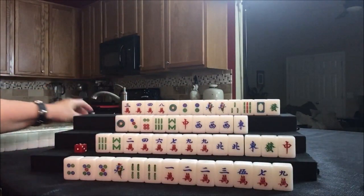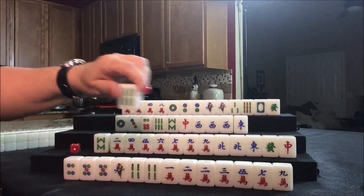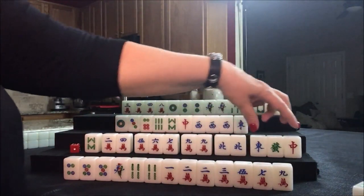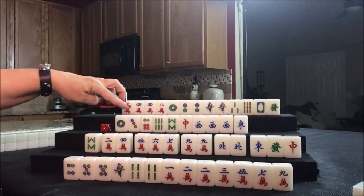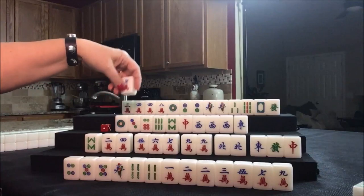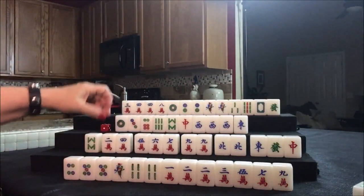Nobody can take the one dot, so let's draw for south — five crack. Look at that half flush. Let's discard the six bam. Potential chow, chow, potential pung, potential pung — we can just get rid of those. Now we have six bam. Nobody can take it, so we'll draw — seven crack. We can discard that. Nobody can take the seven crack. We're going to draw for north.